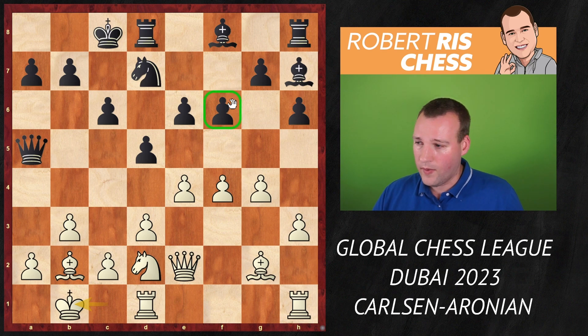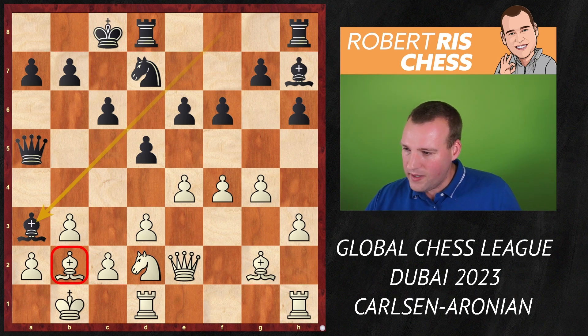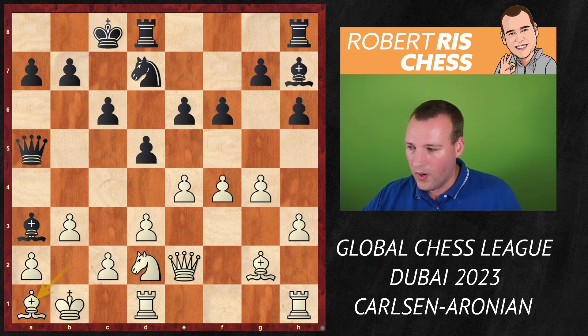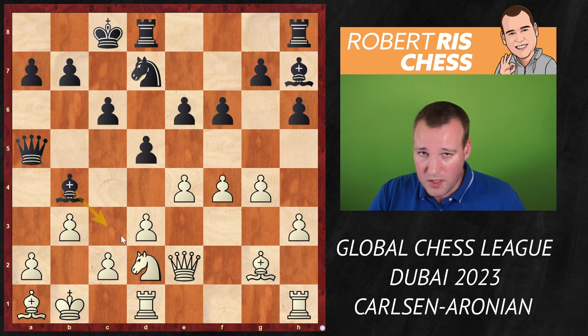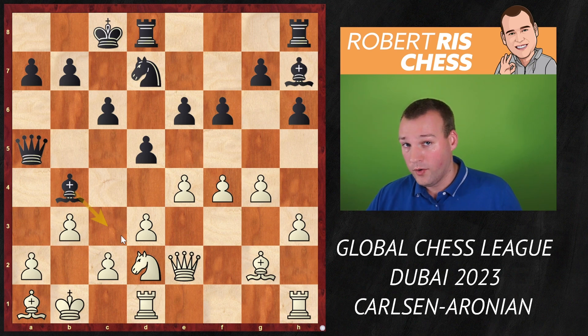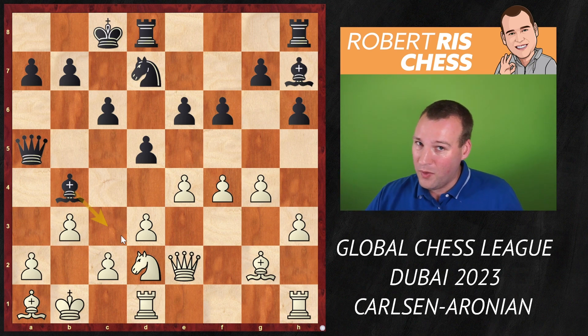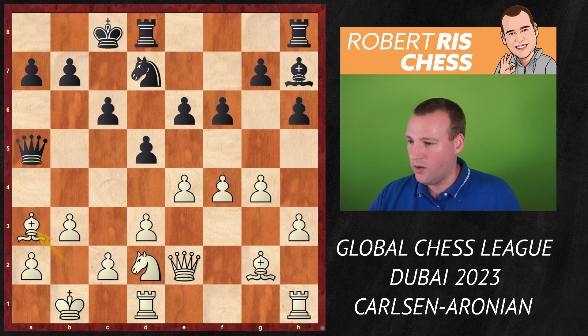Now Qxa2 is a serious threat, so White played Kb1. The move f6 was quite useful as Black is about to bring out his dark-squared bishop. Ba3 is played, offering the exchange of dark-squared bishops — White cannot really avoid it. White can go away with the bishop to a1, but then at some point Black will place the bishop on b4, try to put it on c3, initiate the exchange of bishops, and later on those dark squares may become vulnerable.